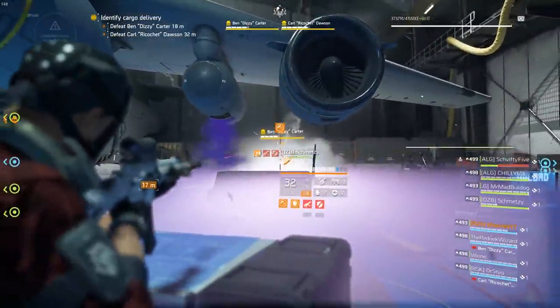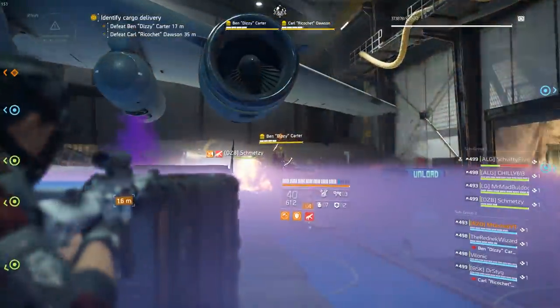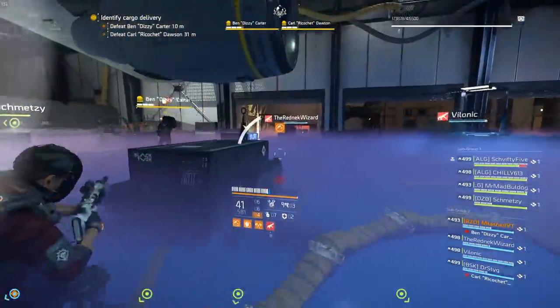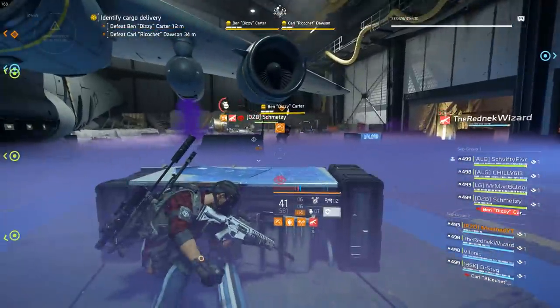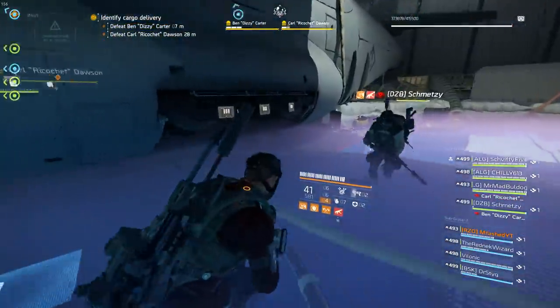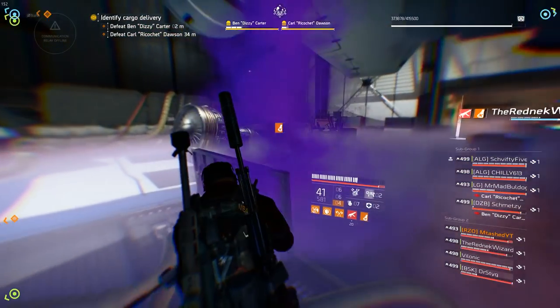If the color is on your side, you're going to have to call out which panel to press. The way we numbered it: number one was closest to the window, number two was in the middle, and number three was near the back of the plane. This fight is a bit of an endurance test — you're going to have to keep swapping back and forth, and honestly your damage is pretty good against these bosses.